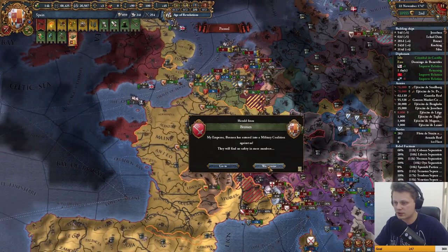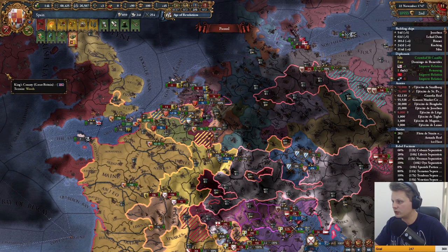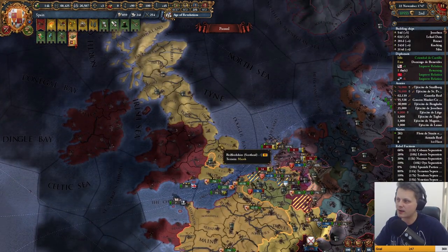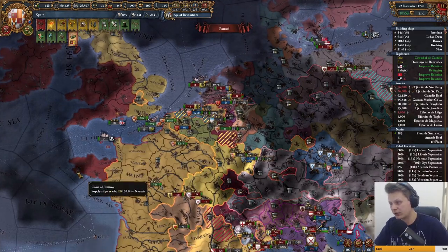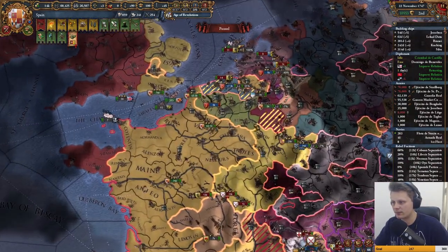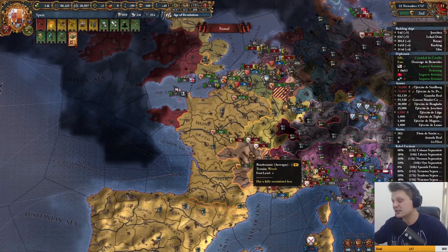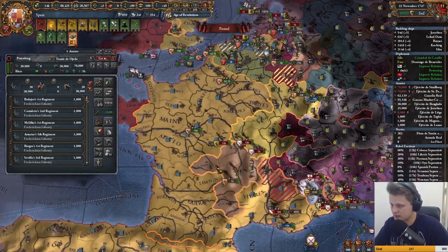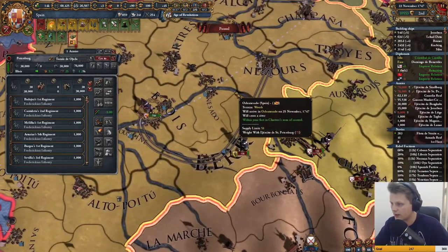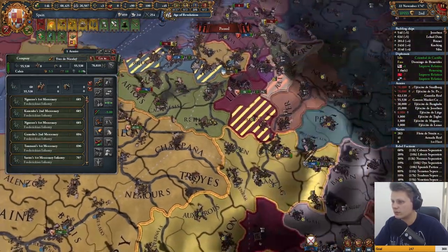We want to integrate Scotland, and once we get the personal union on Great Britain we'll just force-feed them all of their territory back. I will take this for myself though — whatever happens I'll take that for myself, because I think it's ugly to have them on my lands. I kind of want them out of my lands.